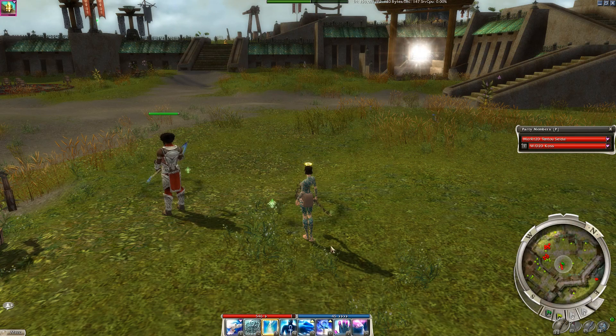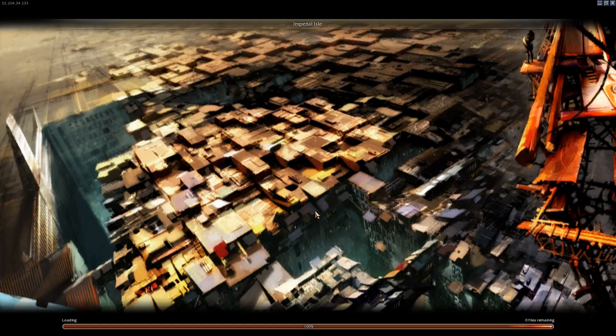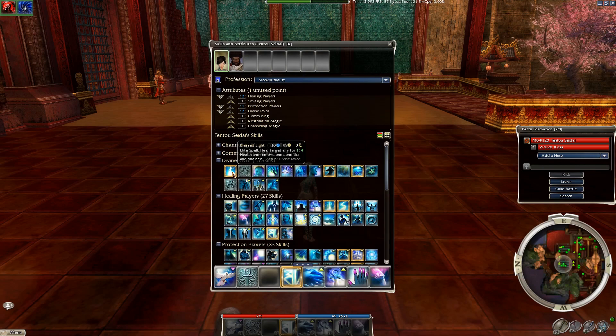Elite skills — you can only have one elite skill on your bar at a time. Right now I have Blessed Light; if I try to put Word of Healing (another elite skill) on, it takes Blessed Light off. Elite skills can be more powerful than regular skills, but it all varies, and we'll talk about that in much more detail when we actually discuss them.